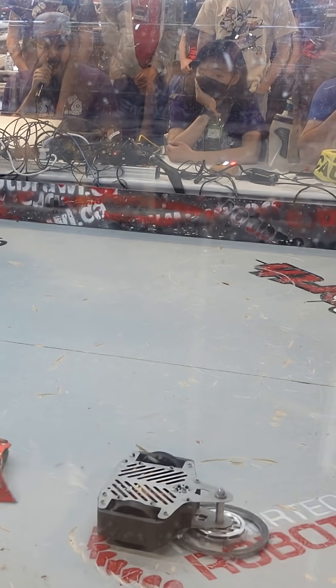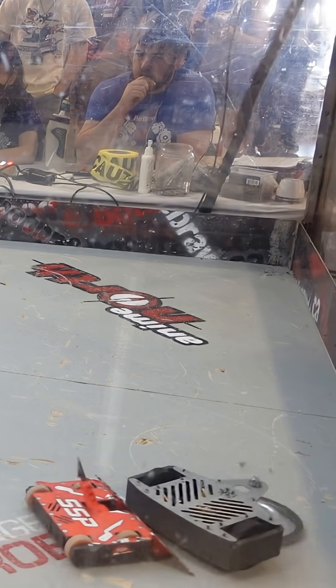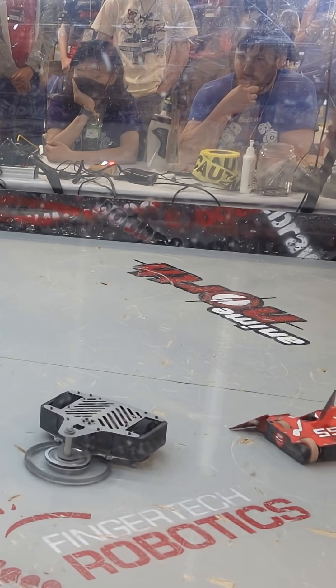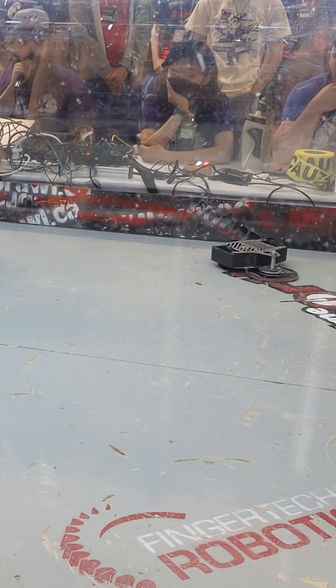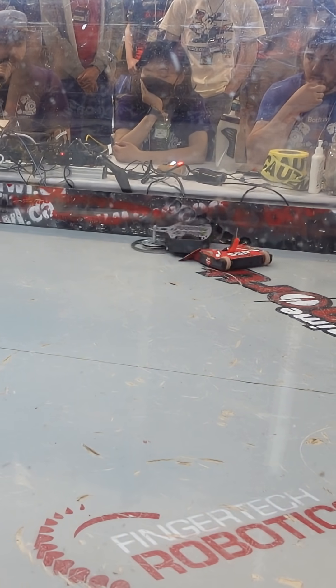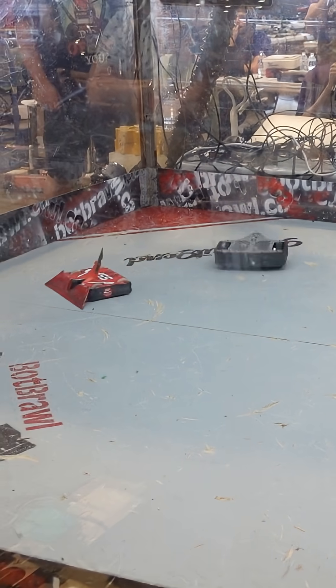...along the ground, tries to get underneath the sides into a reels. The wedge... The wedge on the front of Shameless Self-Promotion is designed to deflect horizontal spinners just like that.